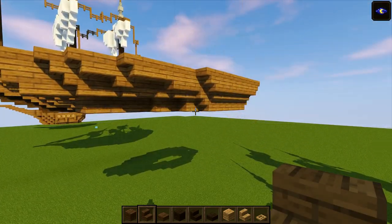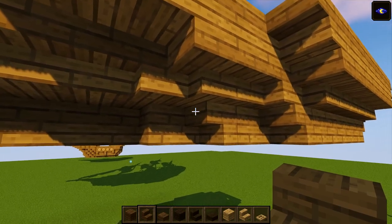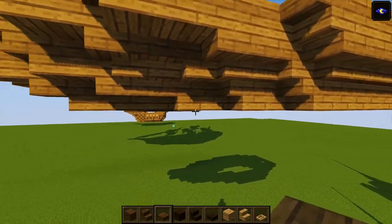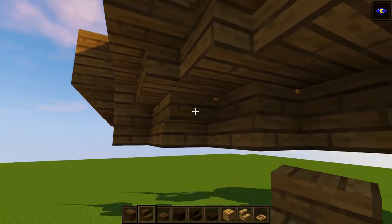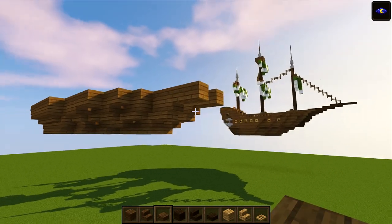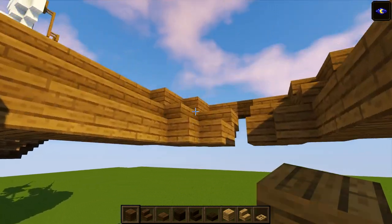From this side, place a stair facing toward the front — stair, second stair, then a stair and one, two slabs; in front of this place a slab. On the other side: stair, stair, slab, slab, then a slab. That gives a bit more of the shape we're looking for at the bottom of the boat. Now get the spruce planks to start filling in the floor.